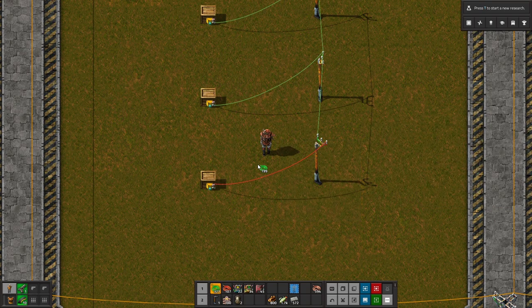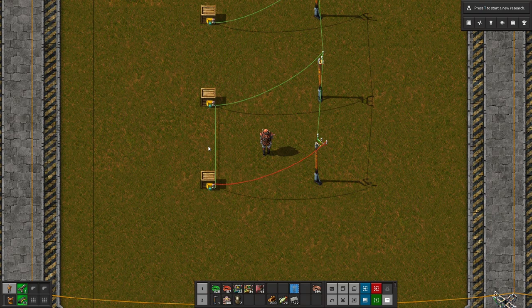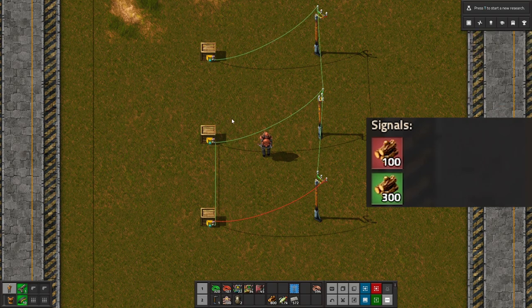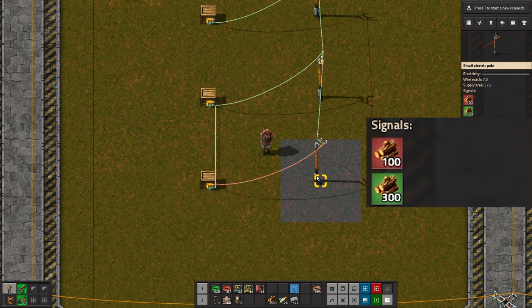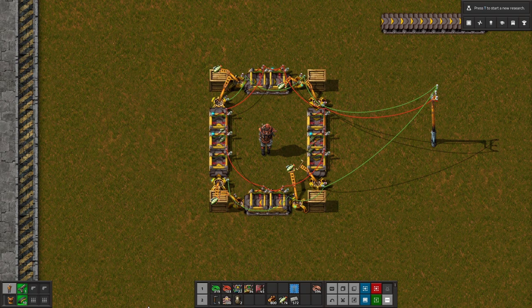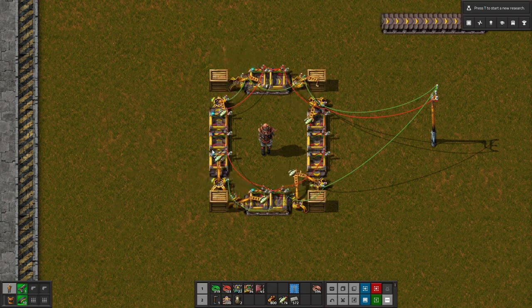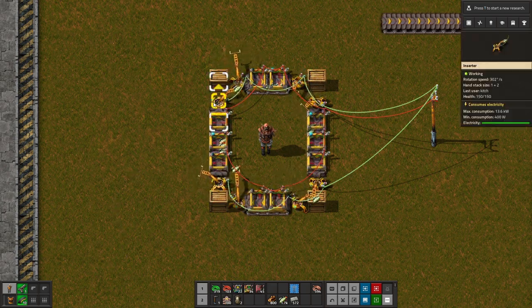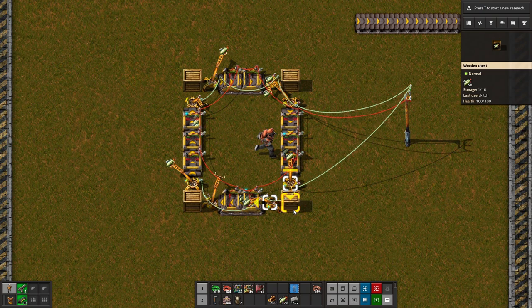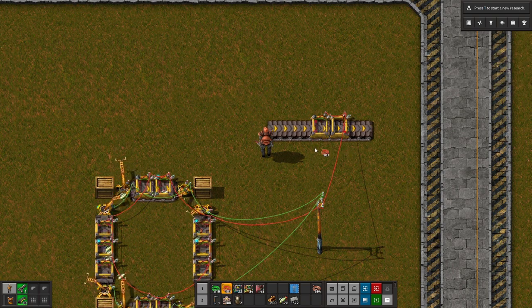One thing we could do is connect this chest to the green network as well. Looking at our power pole now, we have 300 on the green network since all three chests are connected to it. But we still only have 100 on the red, since that chest is the only one connected to the red network. Chests aren't the only items that can generate signals — here we have all of our belts hooked up to a red network and all of our inserters hooked up to a green network. These little belt readers show up whenever you take a wire and connect it up to a belt.